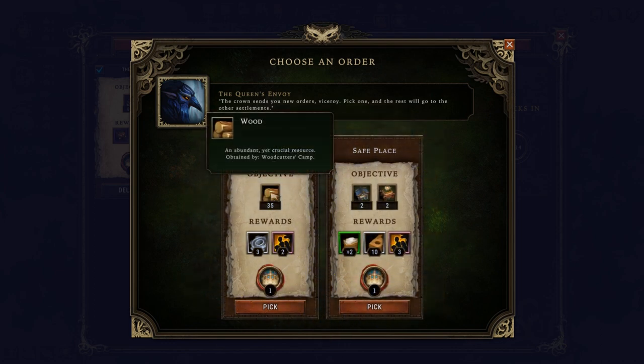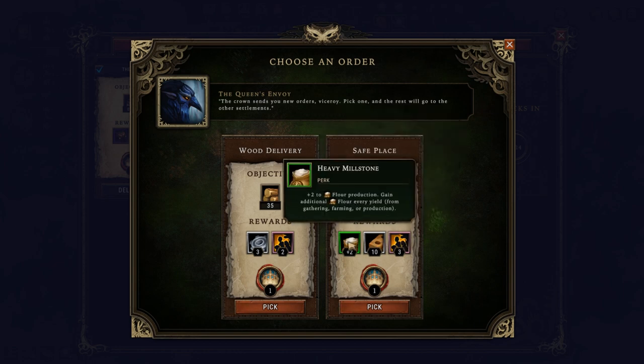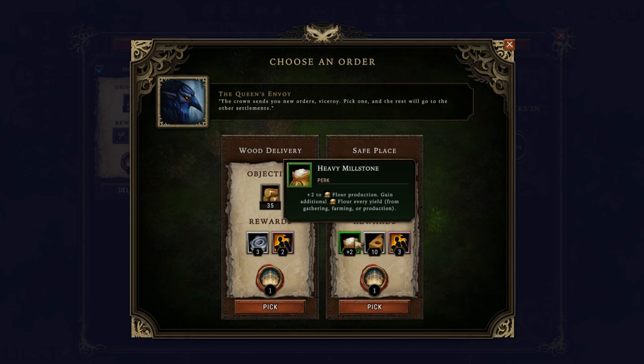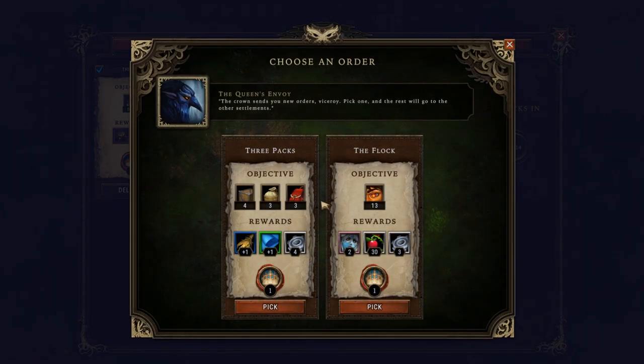For another order: have 35 wood for more population, or better yet — have two human homes and two beaver homes to get three arrivals, 10 bricks, and most importantly the heavy millstone giving plus two to flour production. That's brilliant since I'm planning heavy flour production, so I'll pick that. Building those homes will be difficult at first but easier once production ramps up. Also, more grain is a no-brainer since grain can be grown on fertile soil and turned into flour.